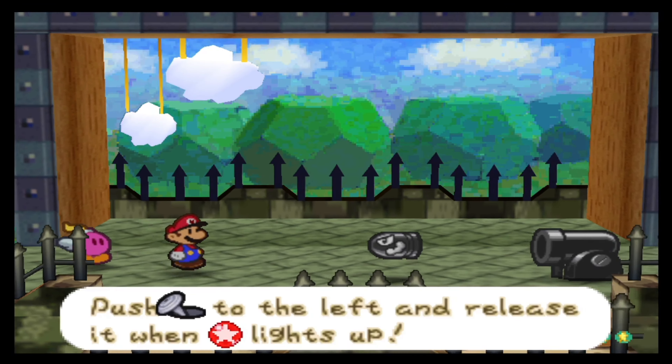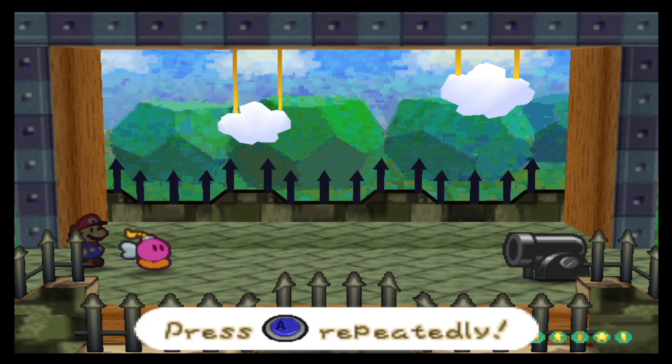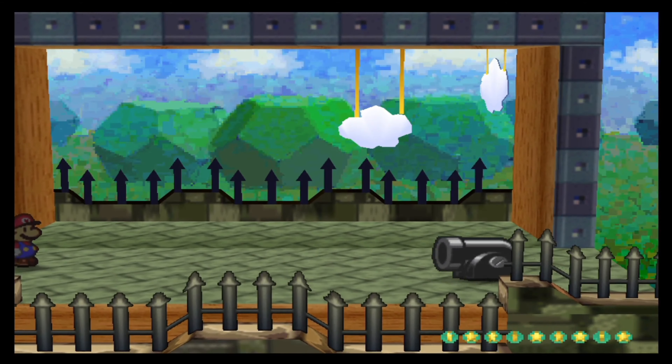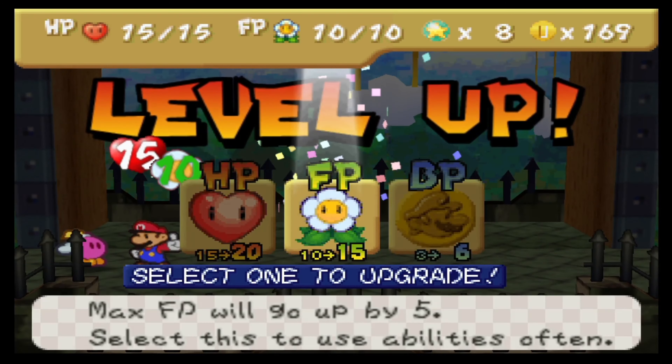Alright, here's the first Bullet Bill. Of course these Bale Blasters will use the Bullet Bills to attack. They're not able to attack themselves. With our Bomb move, we can actually penetrate their defenses, and they're really quickly out of here. 13 star points, enough for a level up.